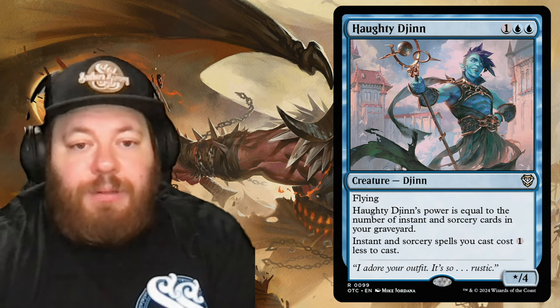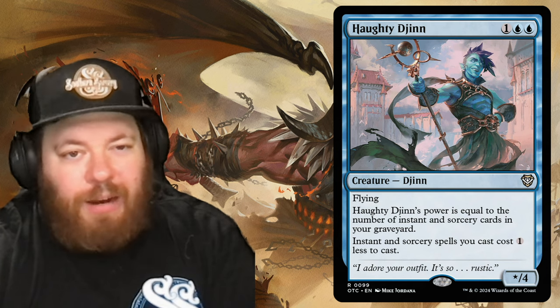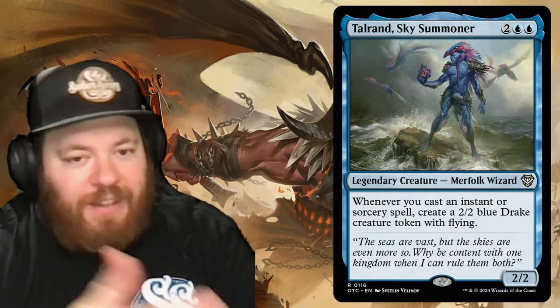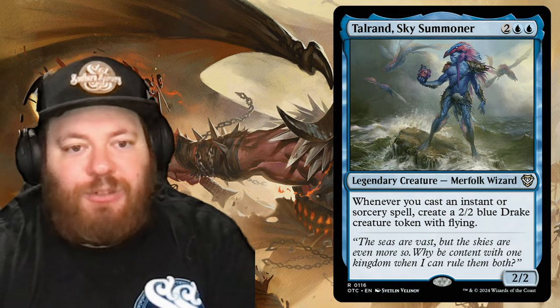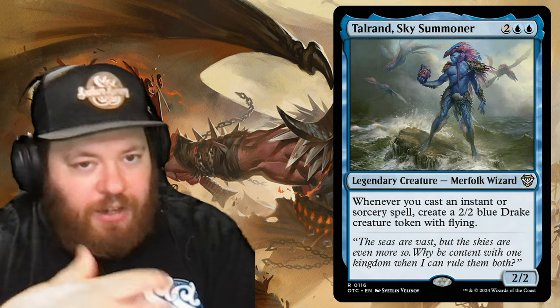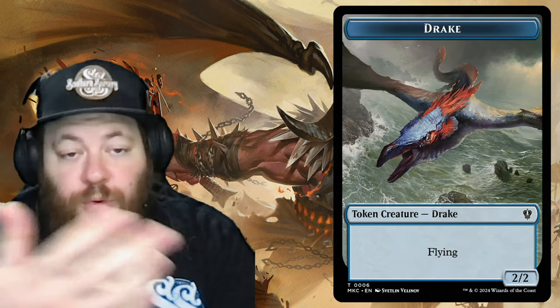Talrand, the Sky Summoner, two and two blue, has been reprinted probably a billion times. Whenever you cast an instant or sorcery spell, create a 2/2 blue Drake creature token with flying. A great way to build a horde as you cast spells, either to protect yourself or to swing out for the win.